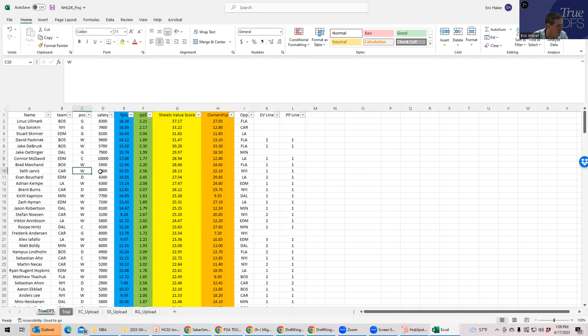The next team I'm looking at is Carolina. Seth Jarvis at $4k is very appealing. Burns, Nissen — however you pronounce it — is on the first power play line along with Jarvis and he's cheap, which is really big. You have Aho, and Nekis is also on the first power play line. This is going to be the affordable way to go. If you can get both Boston and Carolina, maybe four from Boston and three from Carolina, that's great.